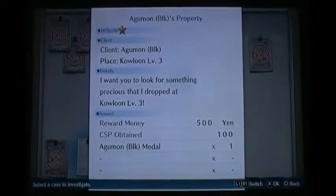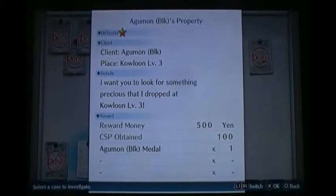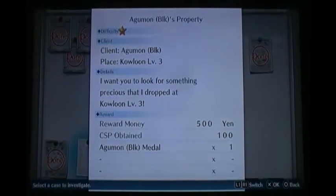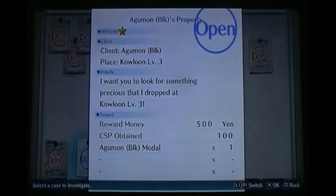Hey everybody, welcome back. Rokitsun here. I'm going to show you today where Agumon, the black one, lost his property in Kowloon Level 3. So we'll head that way and I'll show you right where that's at.